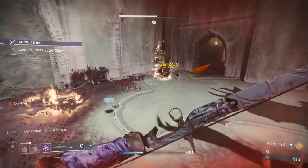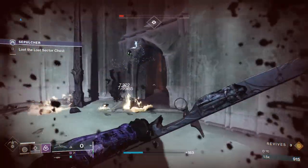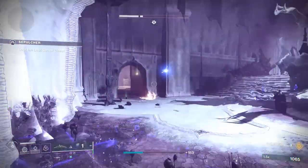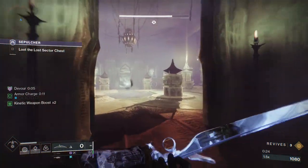Shoot down the guy with our Wish Ender. Wish Ender is absolutely obliterating this Lost Sector — it just one-shots all of the adds, which is absolutely ridiculous. You're going to want to watch out for these little butterfly things; they are doing so much damage to you.